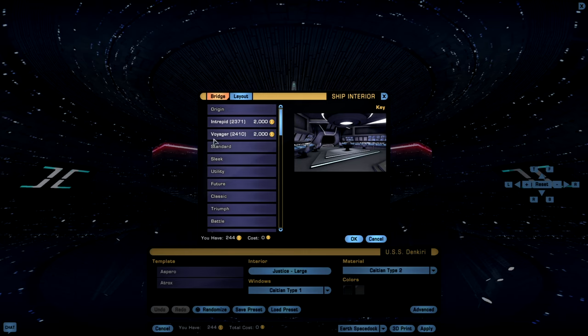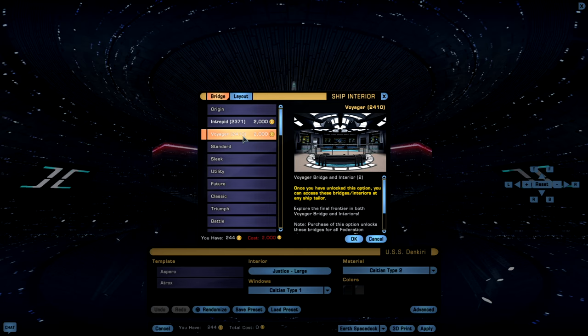For example, the Voyager bridge — which is the bridge you see in the Star Trek Voyager series — is part of a bridge pack that you need to purchase for 2,000 Zen. Alternatively, some of these bridges may be included in Starship packs, whereby you purchase the ship and it gives you the bridge as part of the pack. So that is something to keep in mind.